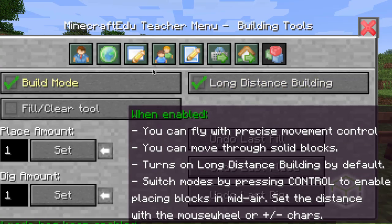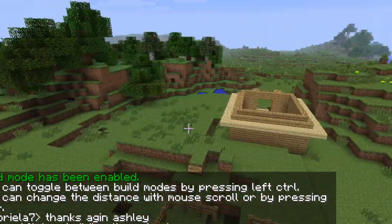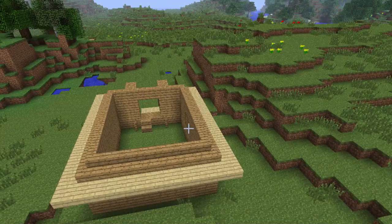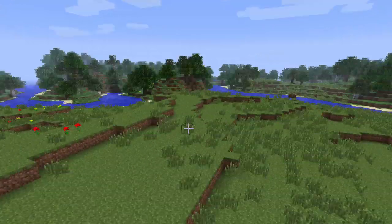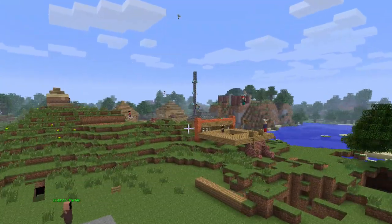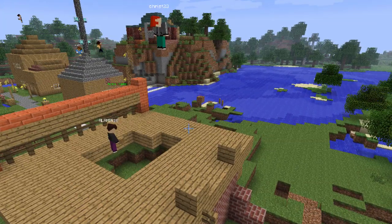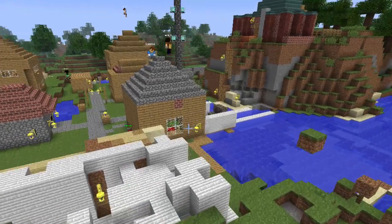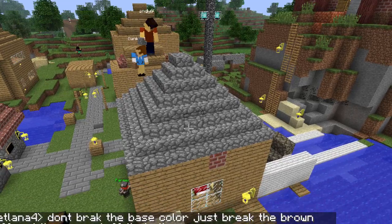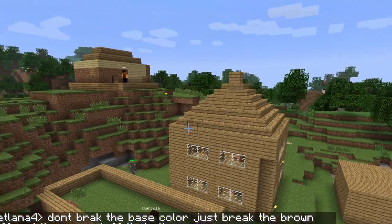I'm going to give myself the ability to fly so we can go over and check on their progress. As we fly over the colonies we can see that someone's starting a house. There's our beacon off in the distance — that's my point of reference for where we start. We talked about building a ship dock, and we also talked about how colonies were built in a circle around the main meeting house.